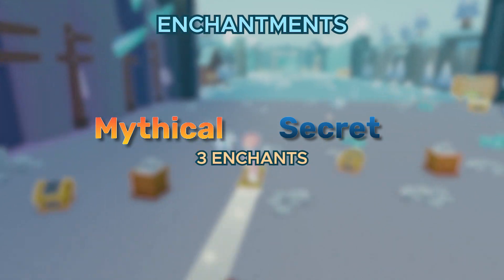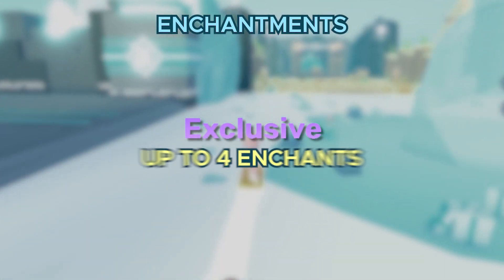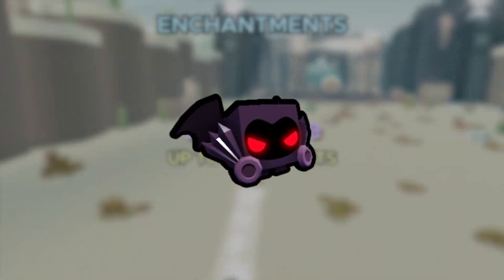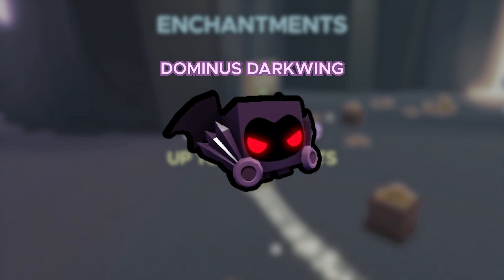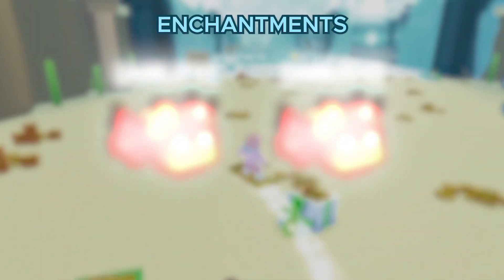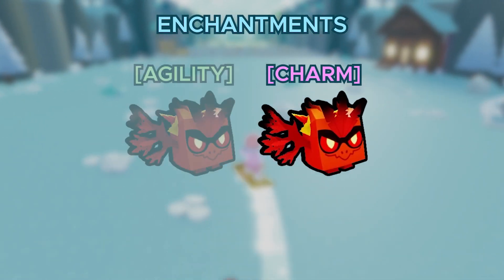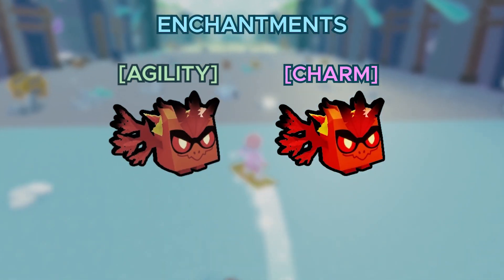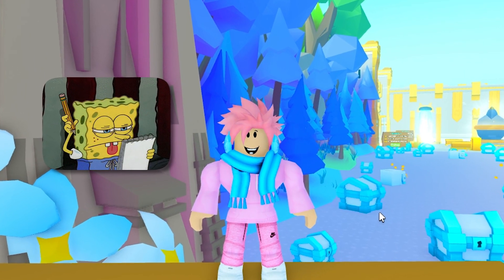Mythical and secret pets can have 3 enchantments, with at least 1 of them having a unique enchant. Exclusive pets can have up to 4 enchants — one example is the Dominus Darkwing, a really overpowered pet just because of how many enchantments it can have. Keep in mind, if you fuse or combine any legendary pets, the new pets will be re-enchanted with completely different enchantments, so you might lose some really good ones.